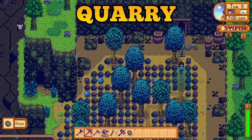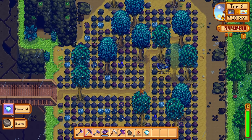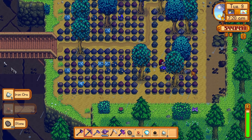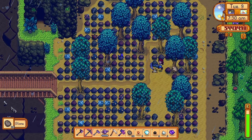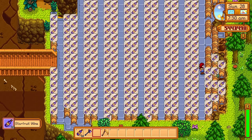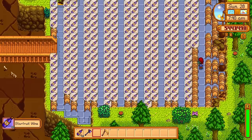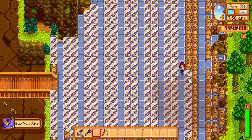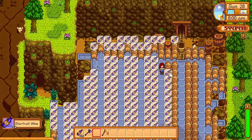Now we should also utilize the rest of Stardew Valley — like the quarry. The quarry is an interesting area that, if left untouched, spawns rocks, resources, and even trees. It can be a good resource source but isn't very reliable due to its low spawn rate. Instead, we can utilize the quarry as a massive storage facility for processing machines. With the minecart upgrade, you can get there quickly. A simple layout like this will result in 370 processing machines — enough that you could place every keg you'll ever need there and dedicate your farm to a beautifully decorated masterpiece.